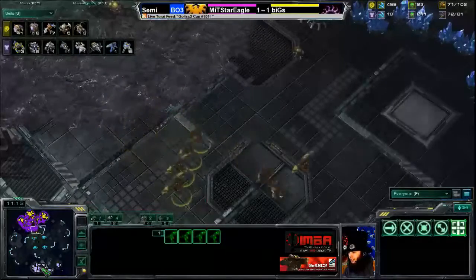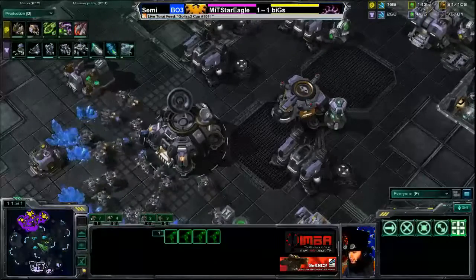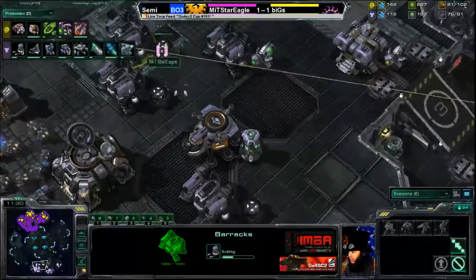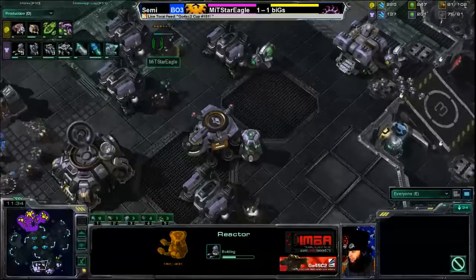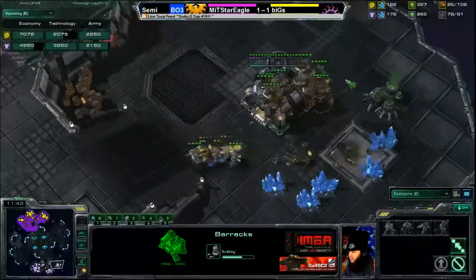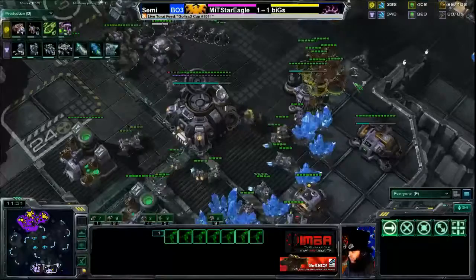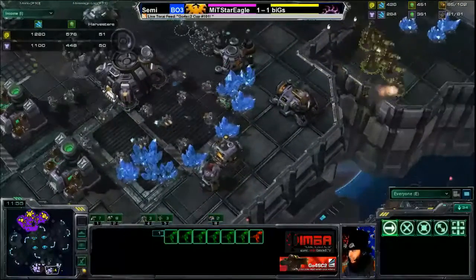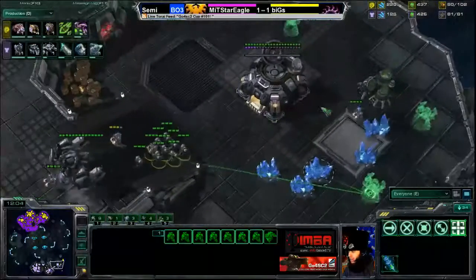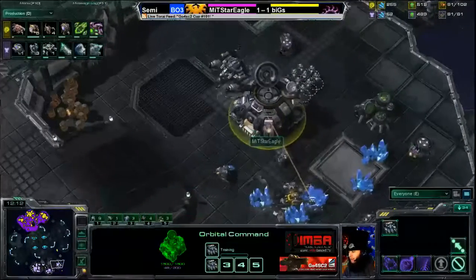There are also a couple more barracks going down for Star Eagle with reactor cores - reactors for everybody. These mutalisks push into the third expansion to take out some SCVs. Biggs knows he needs to limit Star Eagle's SCV count and does exactly that, bringing it back to even standards as more SCVs continue to come out of Star Eagle's command centers.